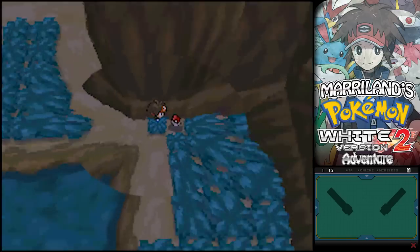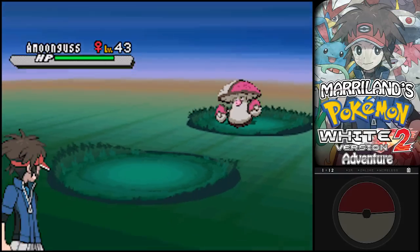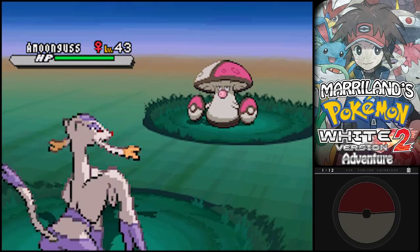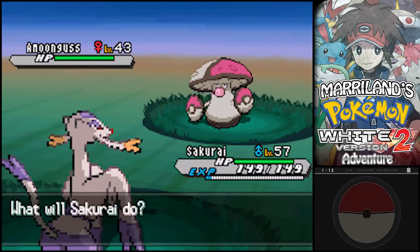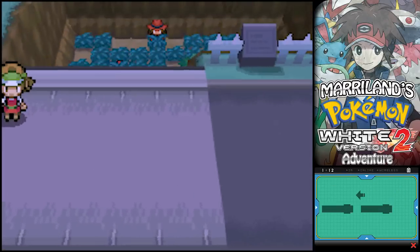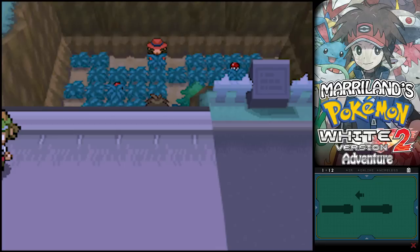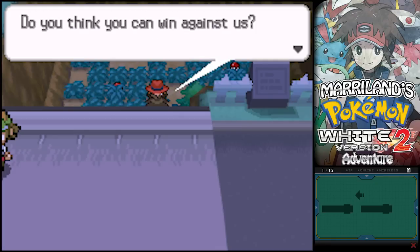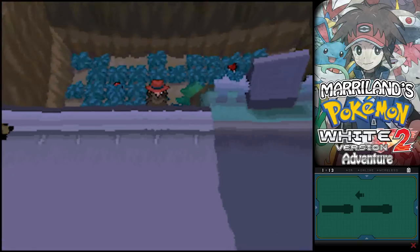Down this waterfall on Route 11, that's where we're at. It's a trap — an Amoongus, only level 43. Don't waste my time, not worth it. But the real prize has gotta be over here.